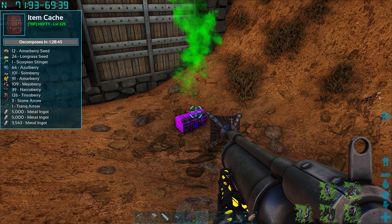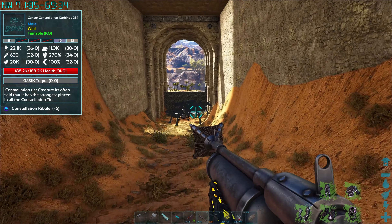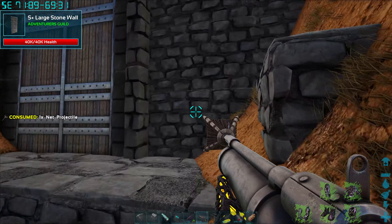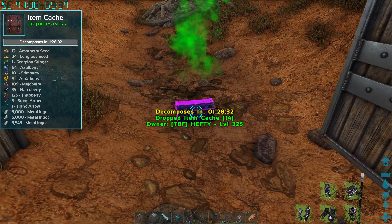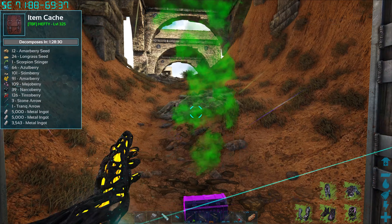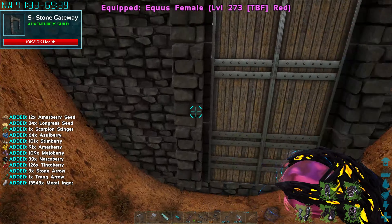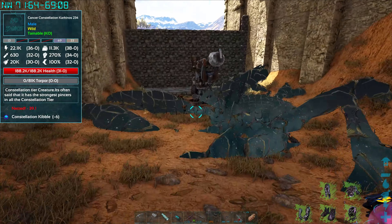We almost lost all of our stuff. That definitely worked. Good call on the net gun. Let's do a basic transfer. We're going to have to throw Hefty out. I know we're wasting the time that this guy is all netted up. How long does the net gun last? 40 seconds.